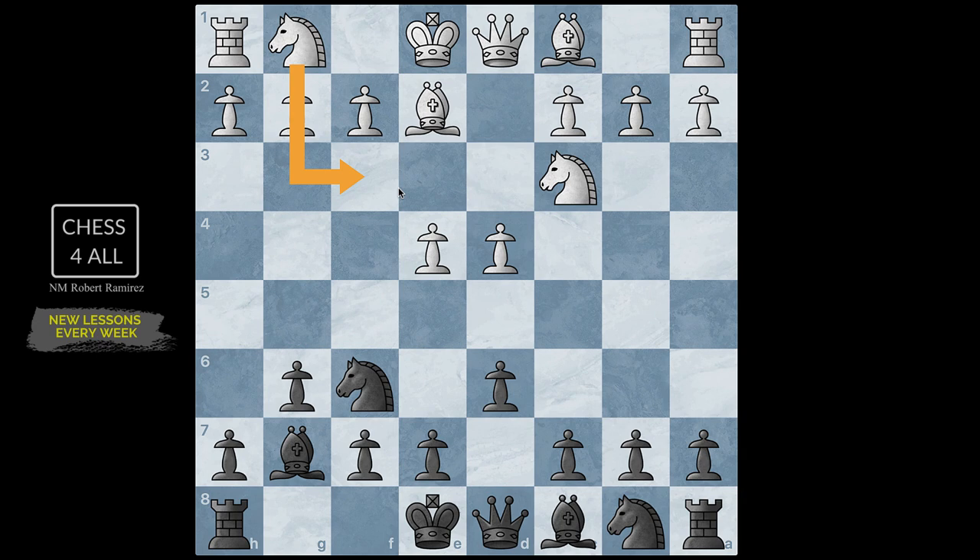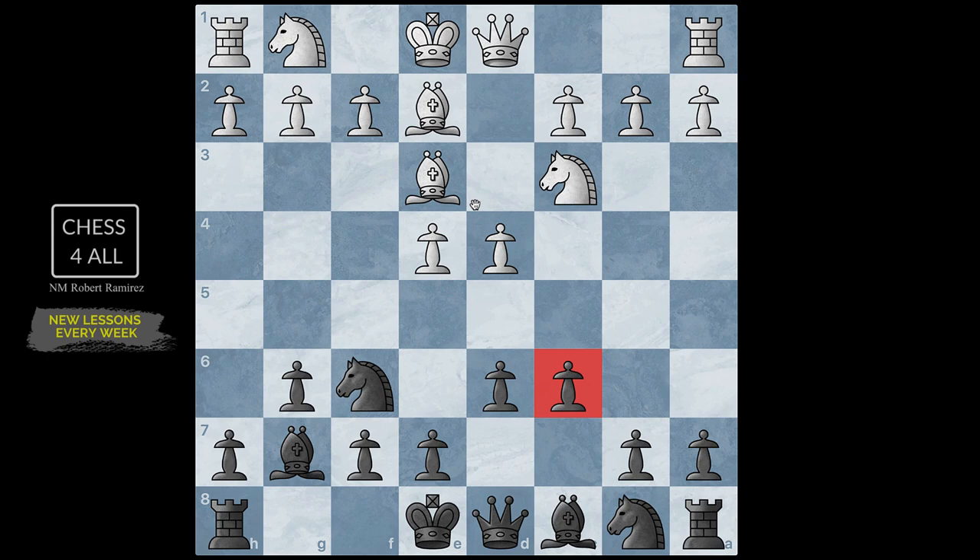They went bishop e3, which looks more like the 150 attack — the bishop is there, maybe they bring the queen to d2. Whenever I'm in that situation I like to insert c6, which is a very flexible move. If they play aggressively it helps on the queenside; if they play quietly it also comes in handy. So I played c6, and then they played bishop f3 — a very surprising move I don't think is that good.